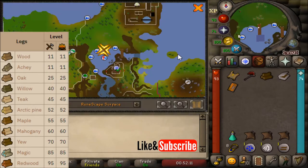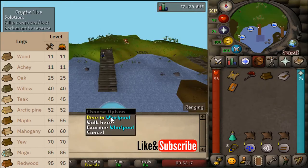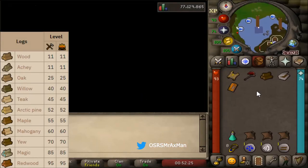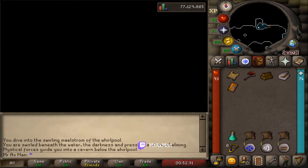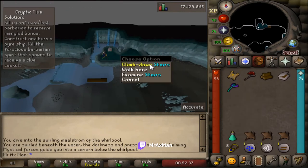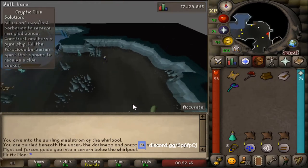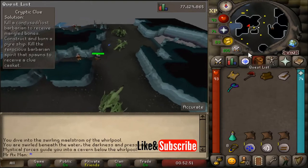I am just south of the barbarian outpost on this bridge and I'm going to dive into the whirlpool. Once you get into the whirlpool, put on your anti-dragon shield before you climb down the stairs. Then run immediately south, past the water fiends, past that brutal green dragon, and then just to our west there's the area where you kill the barbarians.